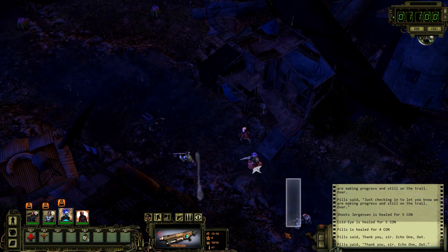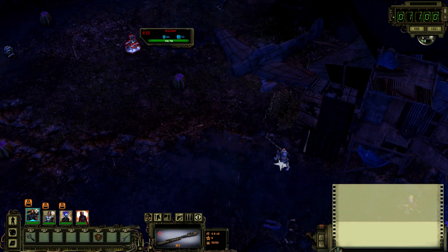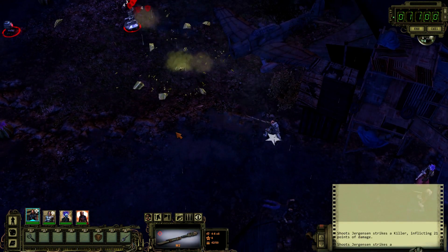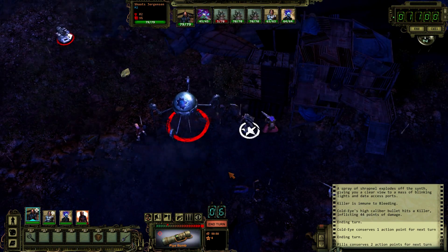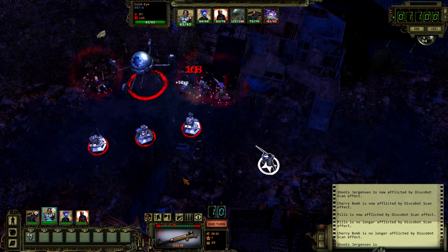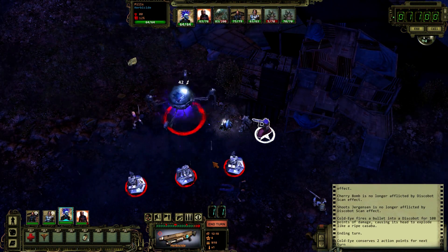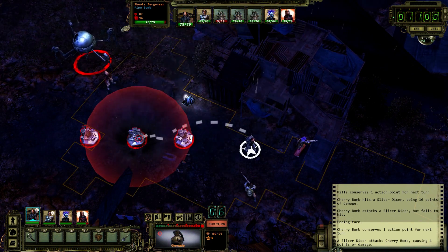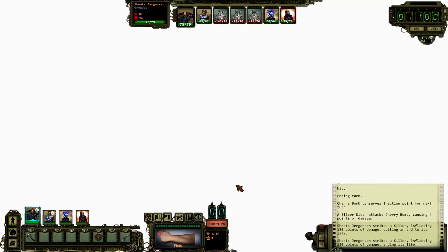Let's kick things off with a bang. Our heavy weapons specialist advances and takes a shot. That lures the robots in. He then retreats to let the rest of the team tear them apart. Notice how we stay crouched to gain a bonus to hit. You can see how the right guns, skills, and rangers turned this fight from a suicide mission into a manageable tactical situation.